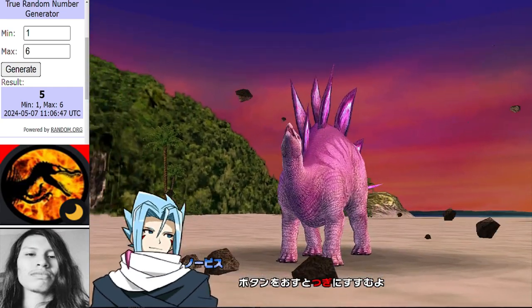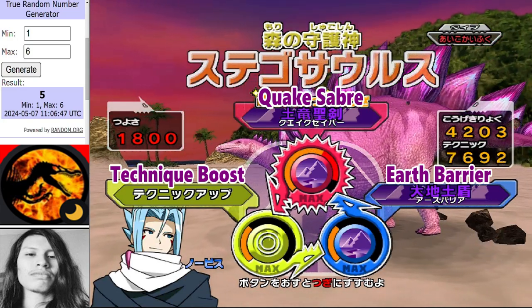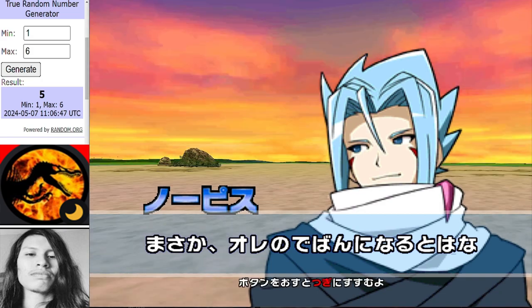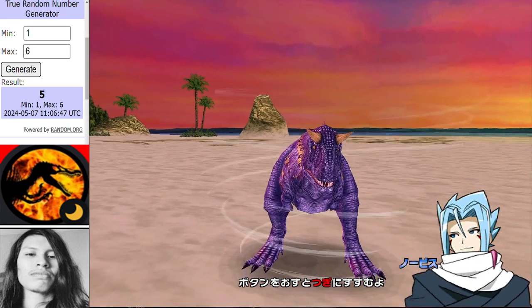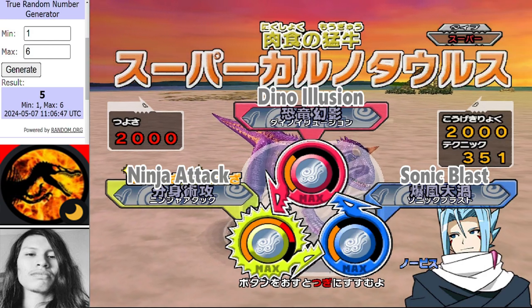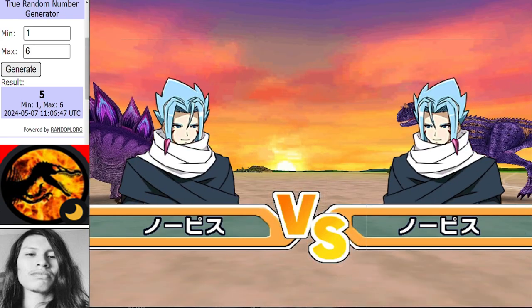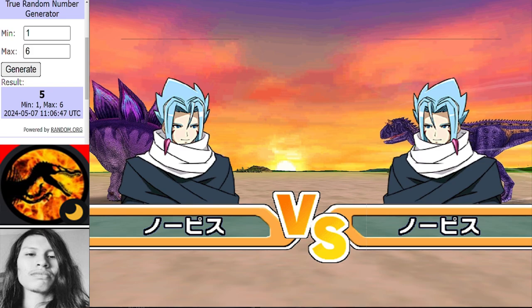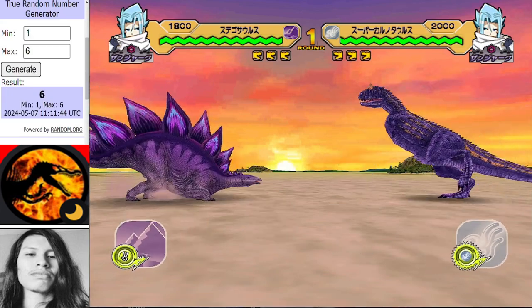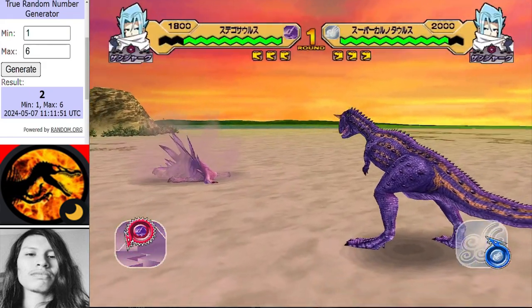In the red corner representing Iron Dan we have got Stegosaurus. I feel this Stegosaurus is going to have to do its fair share of work here because Iron Dan will have two type disadvantages in this matchup. We are on Sunset Beach, which is actually good news for both teams because both have water types, so both will get terrain advantage. In the blue corner for Killer Wolf we have got Super Carnotaurus, Awaken Mode on one — it'll either be spectacularly awesome or a spectacular fail. Killer Wolf are one and one right now. Iron Dan still searching for their first win of the tournament. Remember, last year Iron Dan were quarter-finalists, took out Ultimate Dino King in the knockout rounds — but they're really not having a good tournament so far, and that's a good start from Killer Wolf.